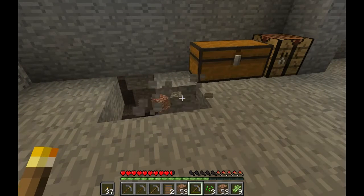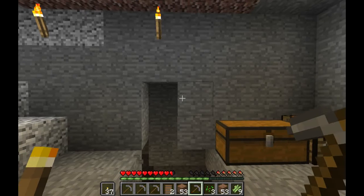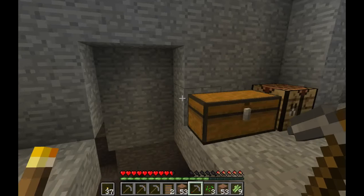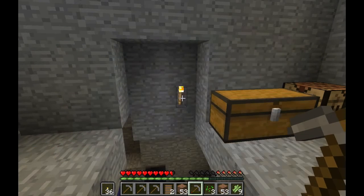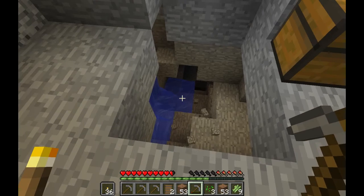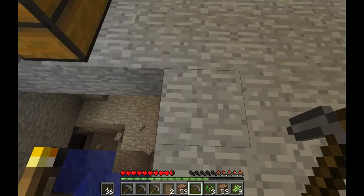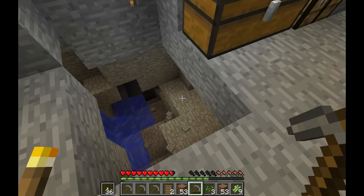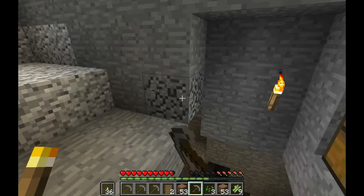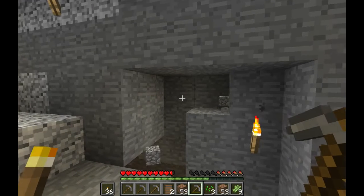I'm really thinking that there's something good under here — behind door number two. Let's check it out. I know there's water, that's one thing. Let's put a torch up — why not? Whoa, I could die there. This is a tough one. I can see that there's stuff here. I've got to get in here. Let's light this up if we can.